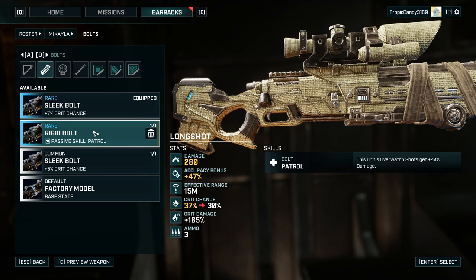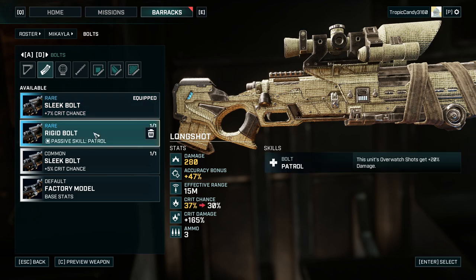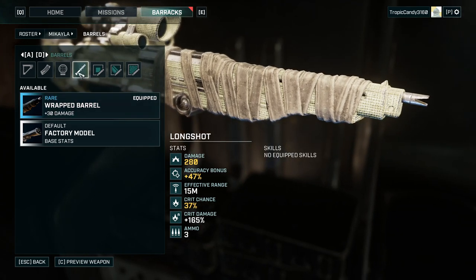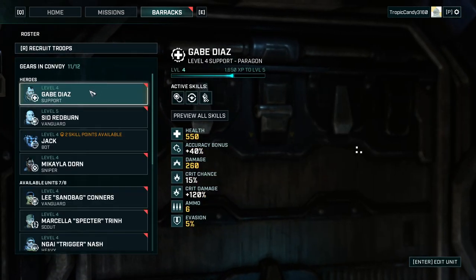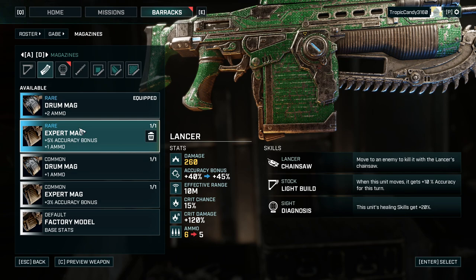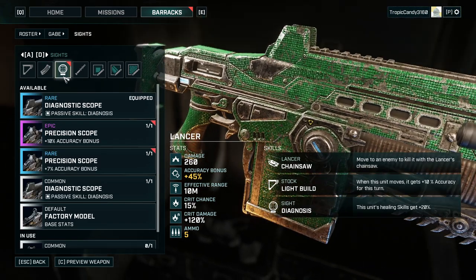This gear gives 40% crit damage, which would be great. Overwatch shots are not really her specialty, but 7% additional crit chance is good — overwatch shots are more a heavy topic. Extra accuracy and 30 damage — overall we're looking at 37% crit chance, double that to almost 80% crit chance when out of cover.